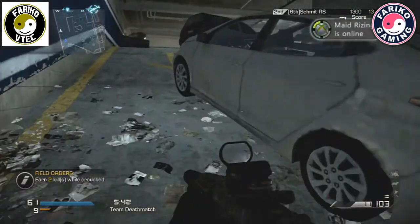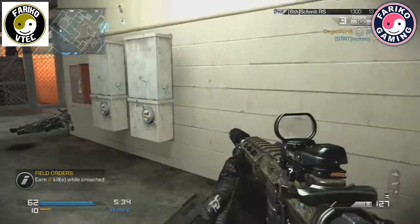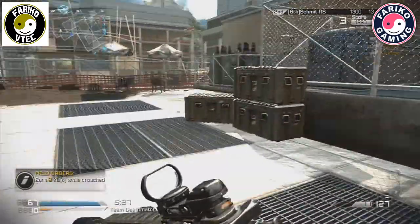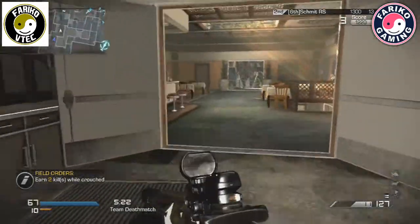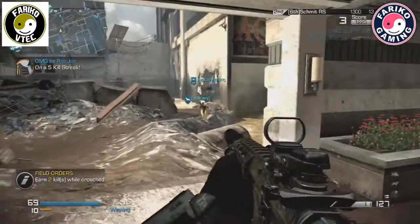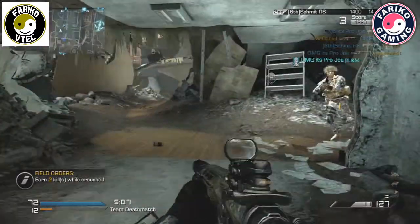My loadout is the Remington with the red dot sight and suppressor, and I've picked up the Vector for closer quarter engagements. There was another kill from my battle hind, and I also got a hit marker on a separate player — I think from my motion sensor or something. We're coming up to the end of the game here.